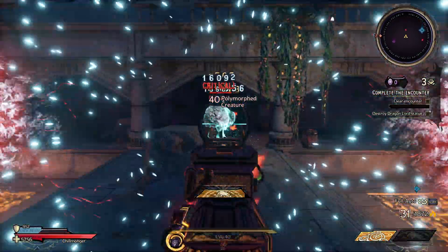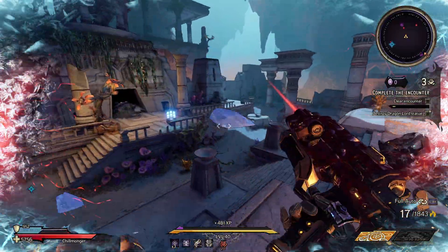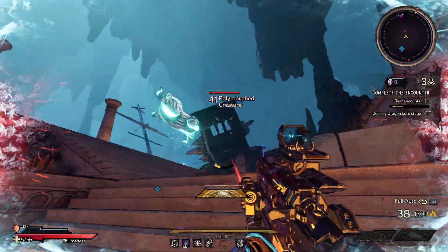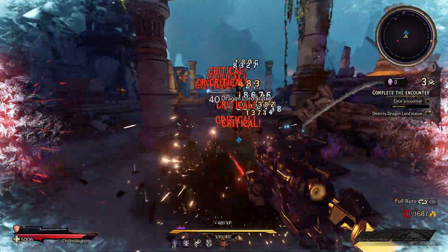What's going on guys, it's Rest, and welcome to my very first official build for Wonderlands. This one is chaos level 20 ready and it is a complete gun build — you can use any guns you want and it is going to shred no matter what.